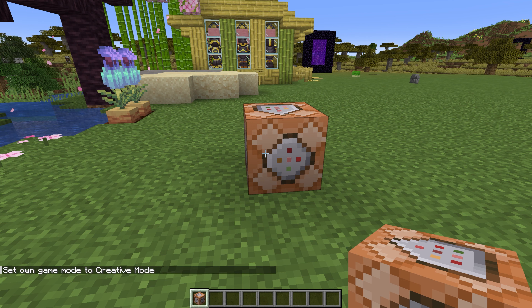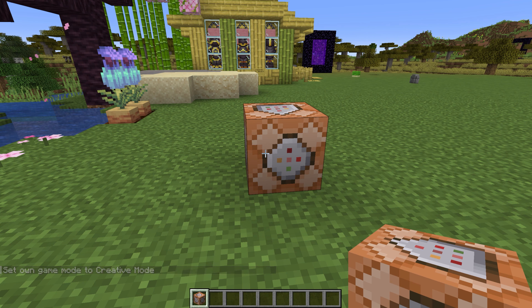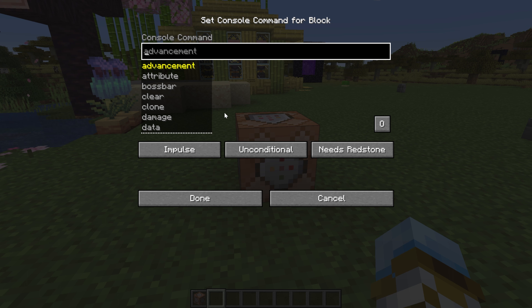The command is simple: slash give, and then @s, which is at yourself, then Minecraft, and then command_block. You can give yourself however many you want — one, 64, or 1,000. It doesn't really matter.